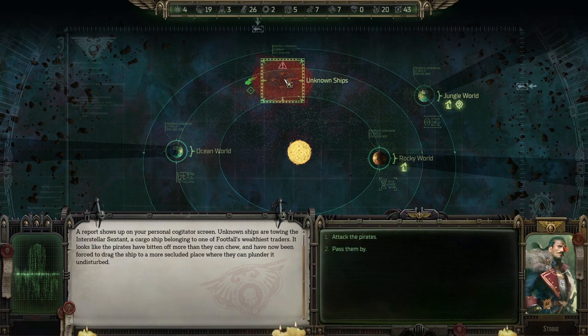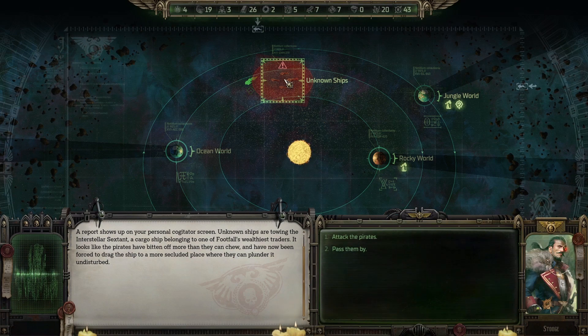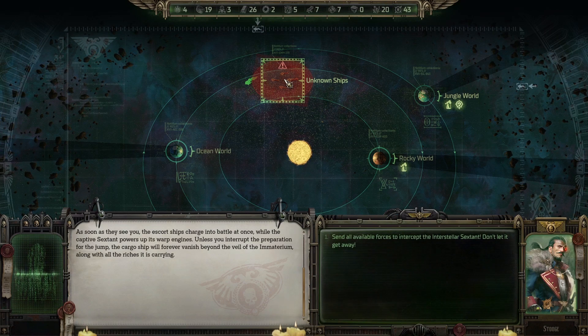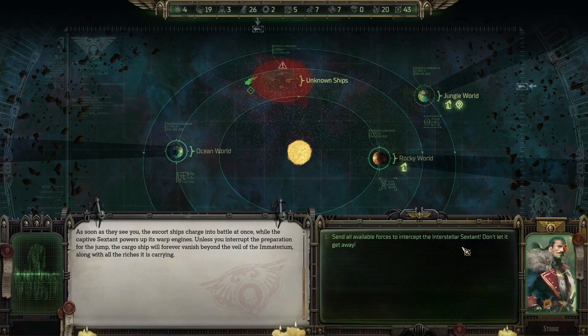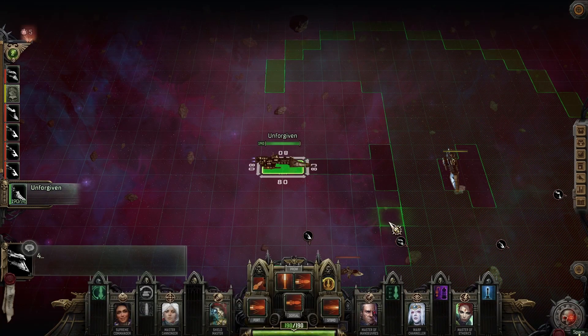A report shows up on your personal cogitator screen — unknown ships are towing the Interstellar Sextant, a cargo ship belonging to one of Footfall's wealthiest traders. It looks like the pirates have bitten off more than they can chew and have been forced to drag the ship to a more secluded place to plunder it undisturbed. As soon as they see you, the escort ships charge into battle at once while the captive sextant powers up its warp engines. Unless you interrupt the preparation for the jump, the cargo ship will forever vanish beyond the veil of the immaterium along with all the riches it's carrying.